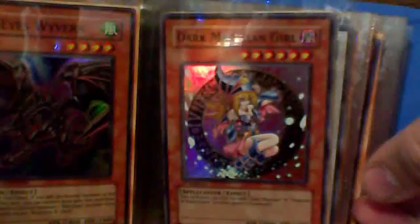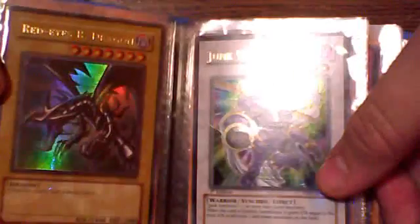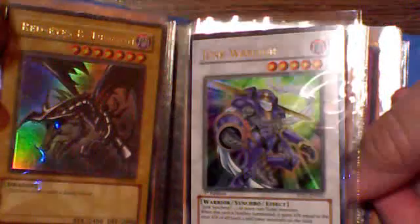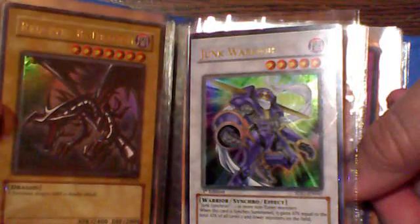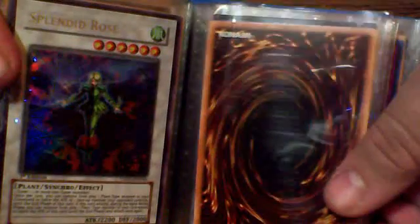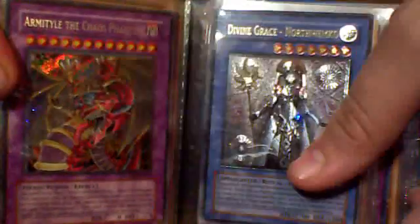Yugi-Pack Dark Magician Girl. Original LOB Red-Eyes — there was a misprint on it somewhere in the writing but I can't remember what it was. Junk Warrior. Two Ultimate First Edition Splendid Roses. I've got that Shining Darkness sneak peek. One Ultra Rare Splendid Rose. One Athelia Chaos Phantom. One Ultimate Divine Grace Northwemko.